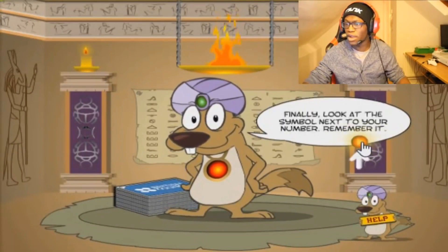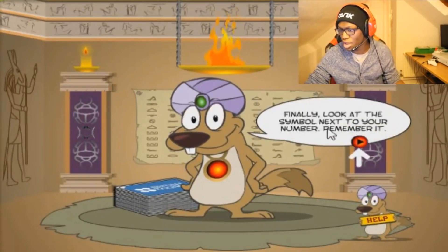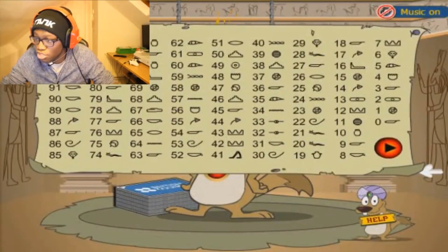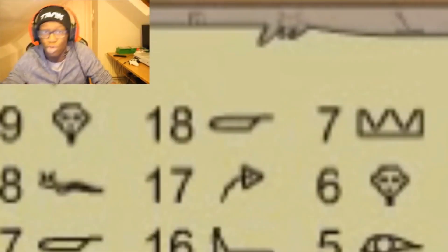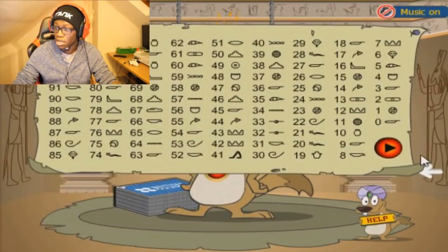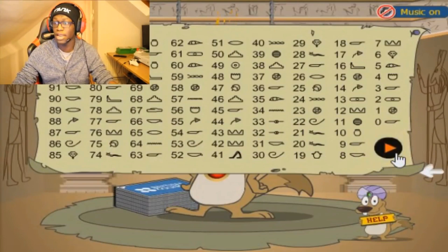Okay, so I've got 18. Finally, look at the symbol next to your number and remember it. Okay, 18 — that's the symbol. You will see the symbol. Alright, let's do it. Next — let's find out.